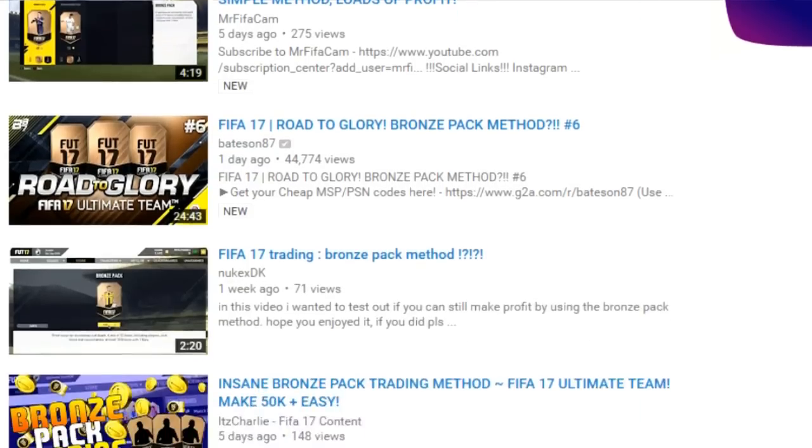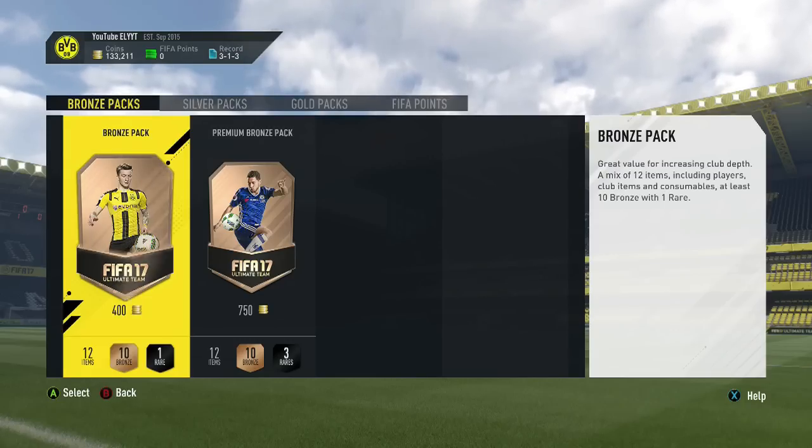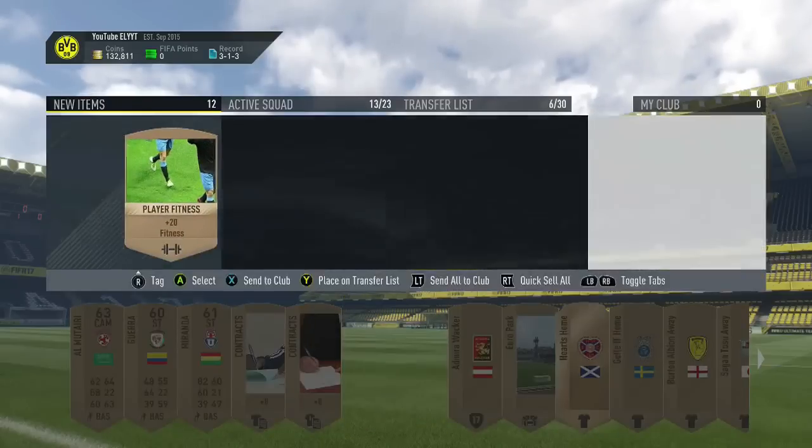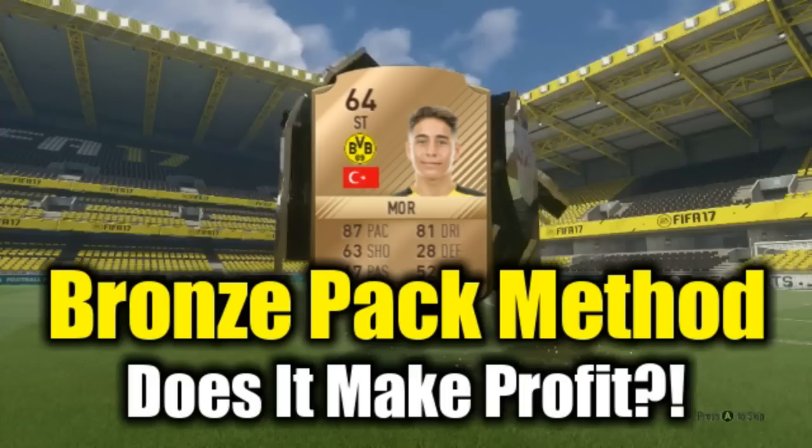Everyone and their fucking dog has been uploading how to do the Bronze Pack Method. Spoiler alert: you open a 400 coin Bronze Pack and sell the cards. That's it, that's the entire method. However, I'm a bit skeptical on whether it really works as well as people make it out to be.